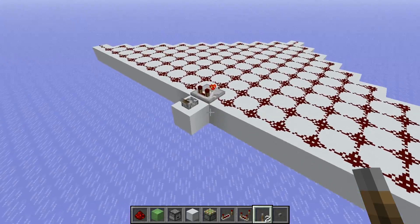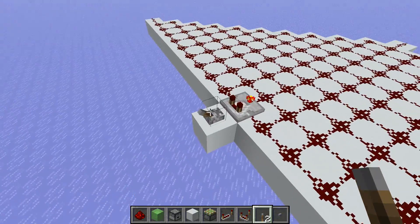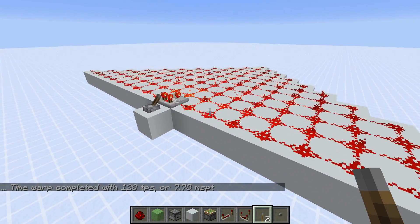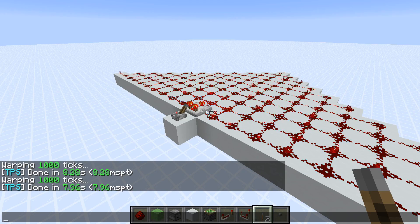The next thing I want to test is redstone dust. The redstone component is notorious for being quite laggy, so we don't need much in order to bring the server performance down. With this setup here, I'm getting 103 TPS in Minecraft 1.12. In Minecraft 1.13.2 the performance of redstone dust is actually slightly better, since it received a rework in that version — we're getting 128 ticks per second. The performance of 1.14 is about in the same range, at 125 ticks per second.